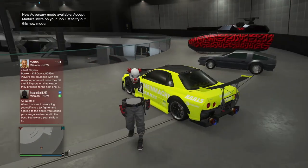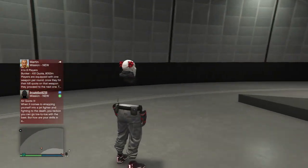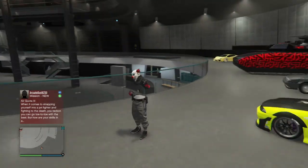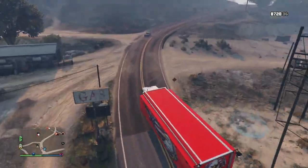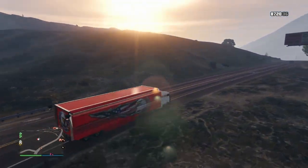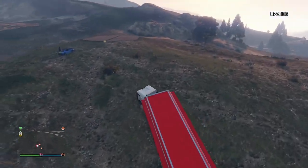Now, this vehicle cannot be driven out because if you drive it out, it's bricked and it'll just kick you out. What I recommend doing is just fill up your whole facility and then go ahead and order up seven Sanchez's, Faggios, or RH8s from another garage and just swap them all out. And then you can keep going. You can drive the cars once you switch characters — go to your second character and then go back to your first character, and then you can drive those cars again.